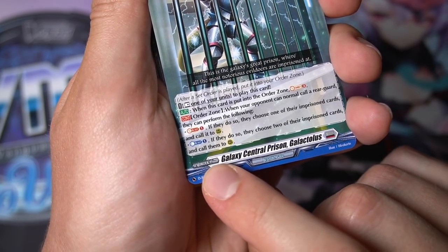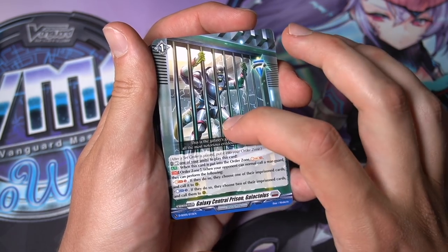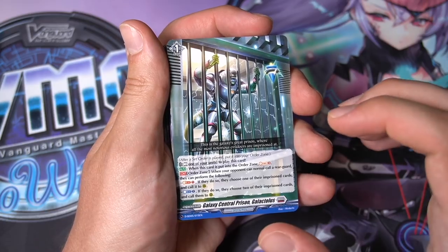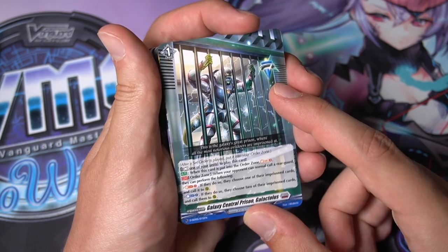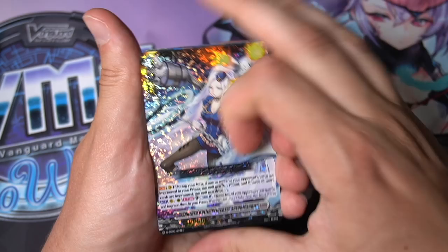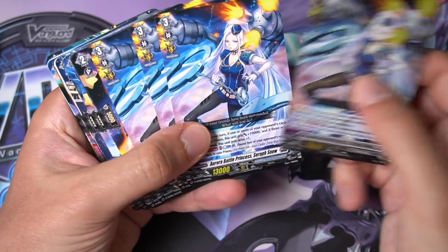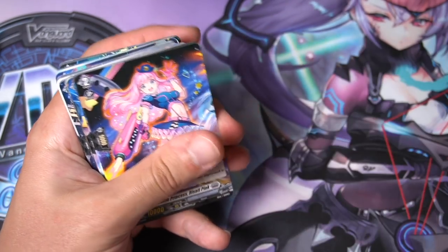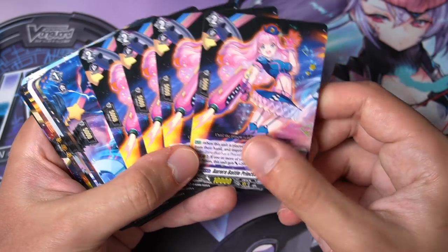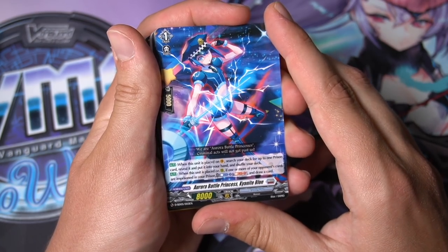Galactalus is a grade 1 set order — to play it, rest one of your units, soul charge three, and it stays in your order zone above your damage zone. When it's in the order zone during your opponent's main phase, they can soul blast one to choose one imprisoned card and call it to rear guard circle, or count one to choose two imprisoned cards and call them. So you use effects to imprison your opponent's cards and they must pay resources to get them back. One foil and three non-foils of Seraph Snow. Then Risat Pink: when placed on vanguard circle, your opponent chooses a card from their hand and imprisons it — hand disruption. Four copies but you only need one for your ride deck.